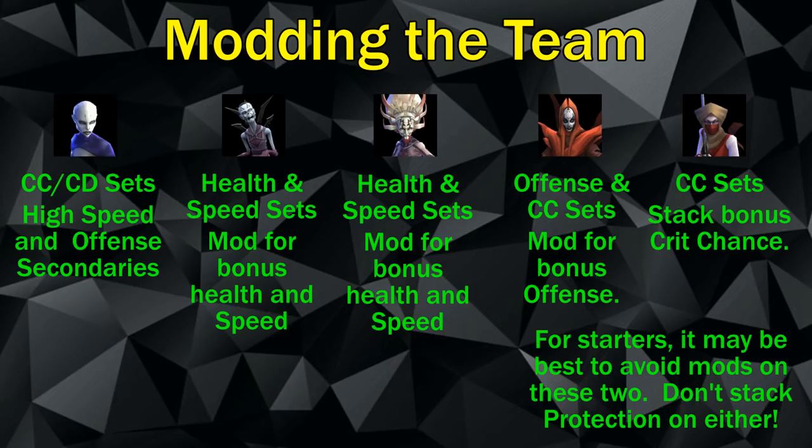If you're a new player trying this team for the first time, I highly recommend not using mods on Talzin and Initiate. That makes it easier to kill those two characters quickly and set up the run. Also, do not stack protection on these characters — you need them to die. If they have a lot of protection, it'll be much harder to kill them and get the run going correctly. Get the practice in first, then add mods.